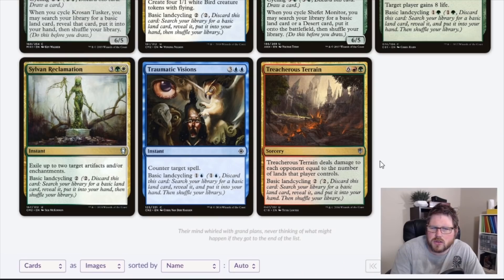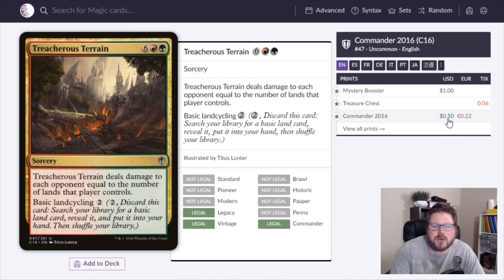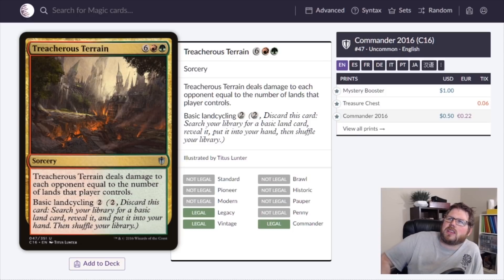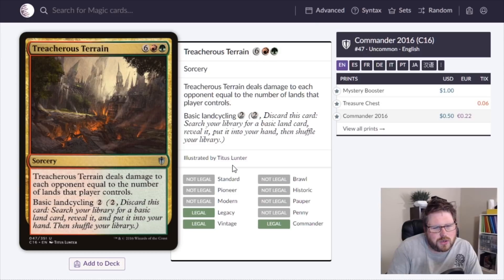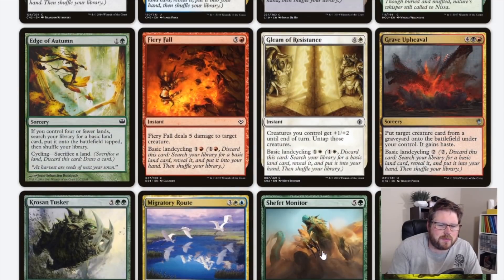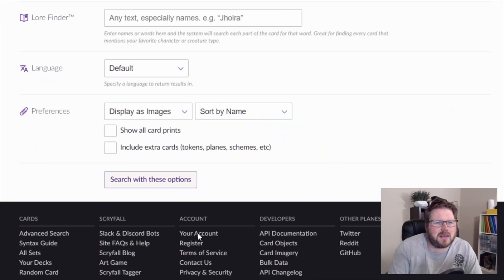Tectonic Reformation at 50 cents: eight mana deals damage to each opponent equal to the number of lands they control. Punish those people putting their whole deck of lands onto the battlefield — pay eight and deal thirty across three players. The basic land cycling means this could basically just be a land; it's amazing fixing that makes sure you hit those land drops.